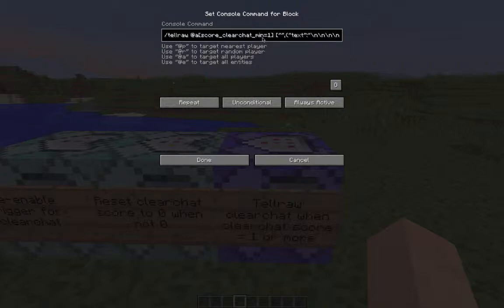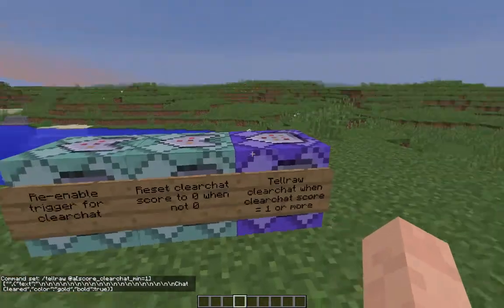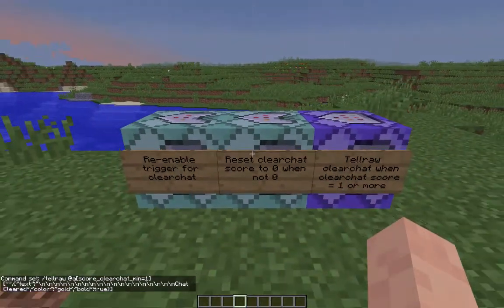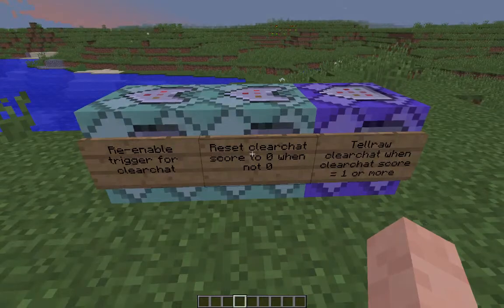The text is literally a backslash-n, which is a new line, and I've put 19 or 20 of those in there. Then the last line just says 'Chat Cleared', and I've formatted the text to be color gold and bold as well. So anyone with a clear_chat score of one or above is going to get that message — a load of new lines and then 'Chat Cleared'.